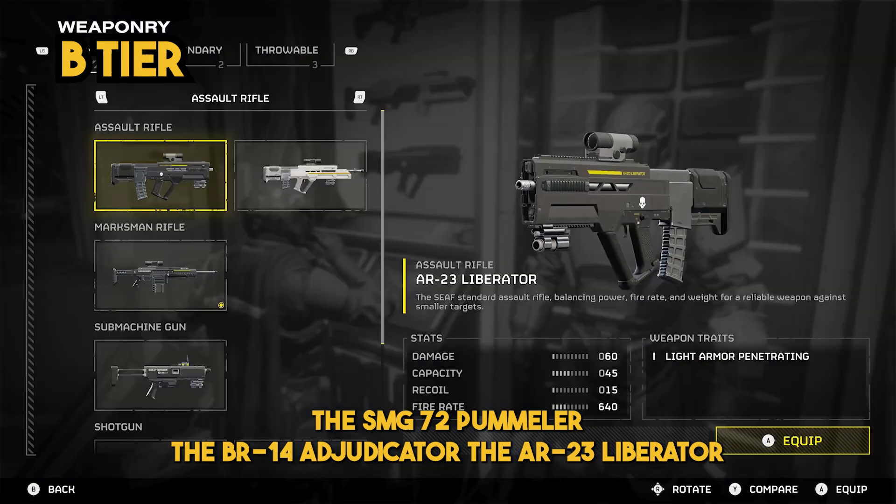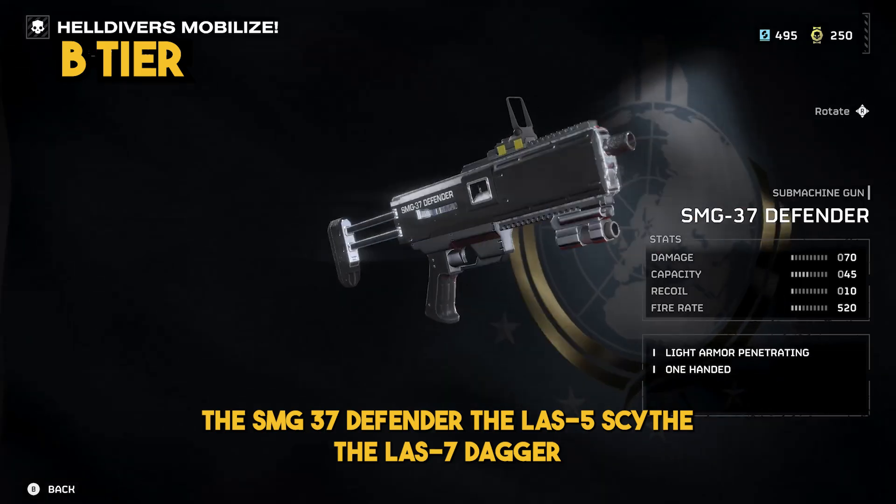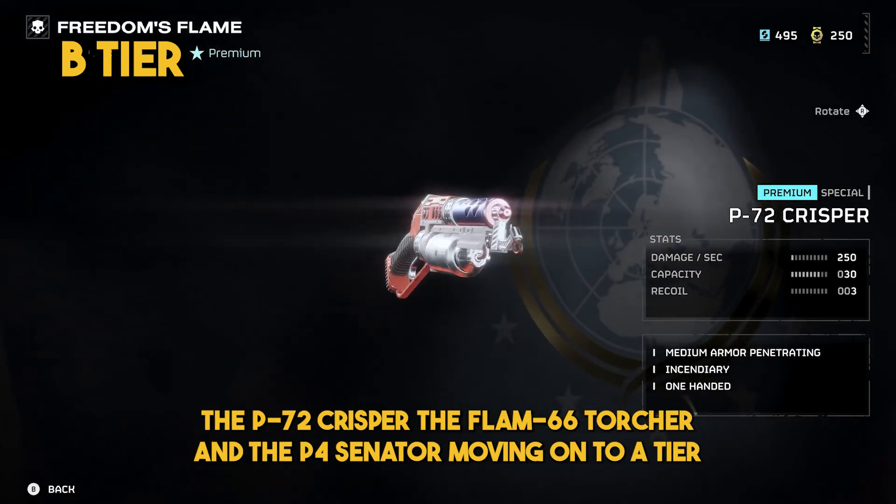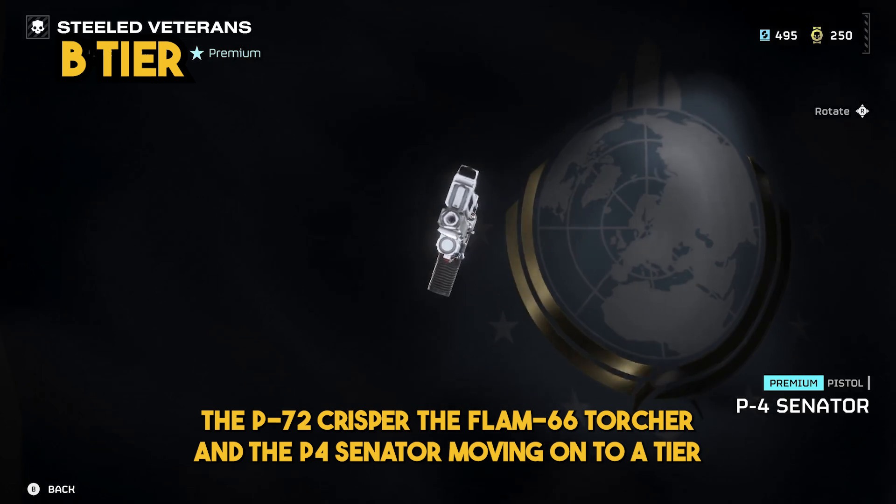Continuing in B tier: the BR-14 Adjudicator, the AR-23 Liberator, the SMG-37 Defender, the LAS-5 Scythe, the LAS-7 Dagger, the P-72 Crisper, the Flam-66 Torture, and the P-4 Senator.